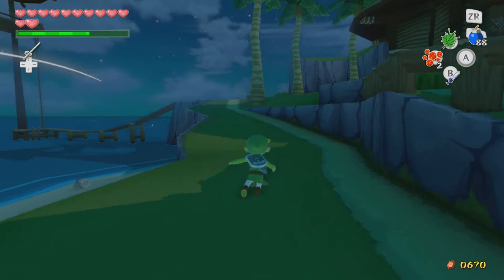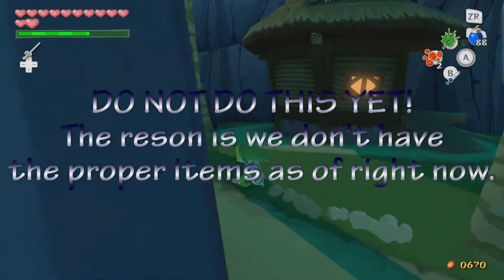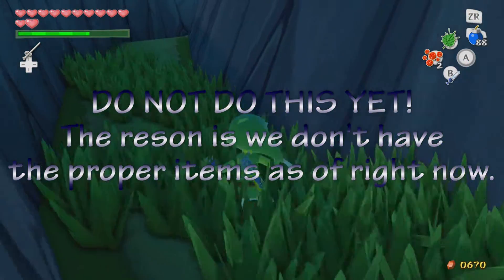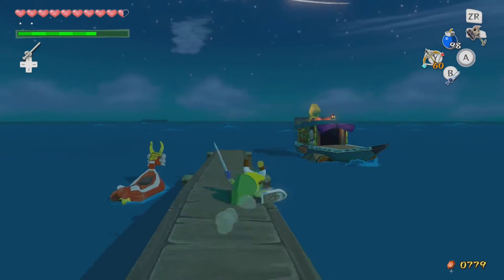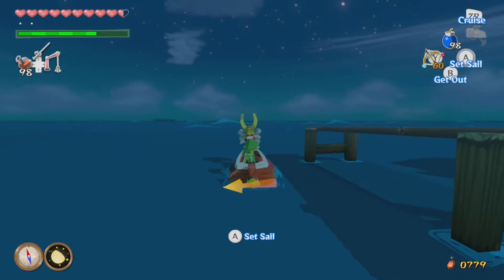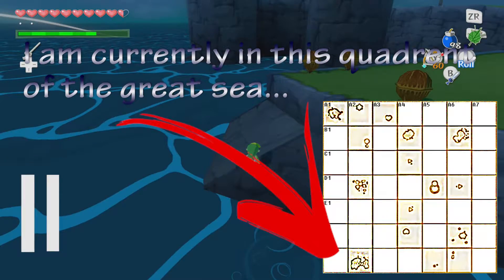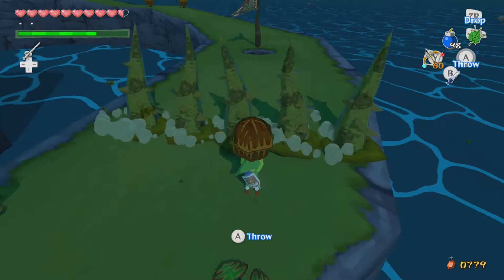The wind's blowing that direction. What we're going to do is go to the top of the mountain — I've been here twice before: once to get the wallet upgrade and once to start the beginning of the story. I'm going to sail directly due west from Outset Island, where there's a little island we can do some stuff on and get a couple of things. It's kind of a little golf course and it's pretty cool the way they did this.